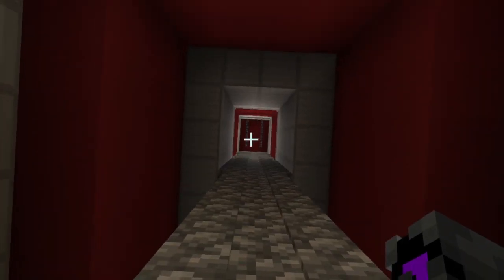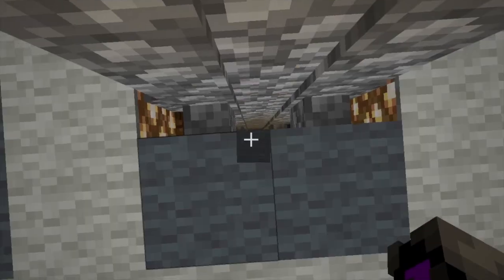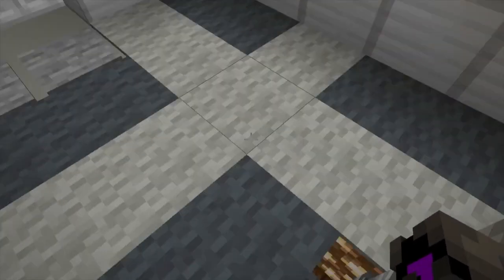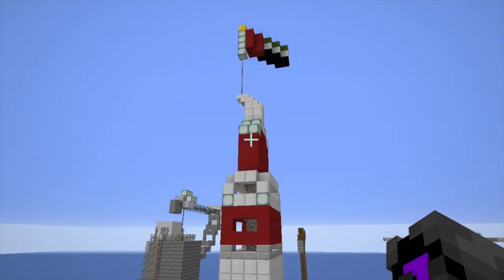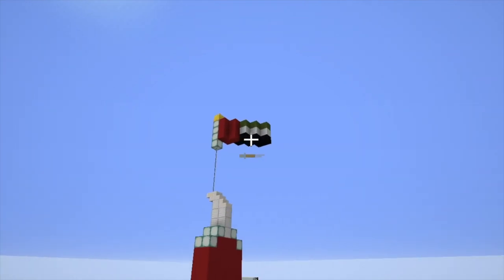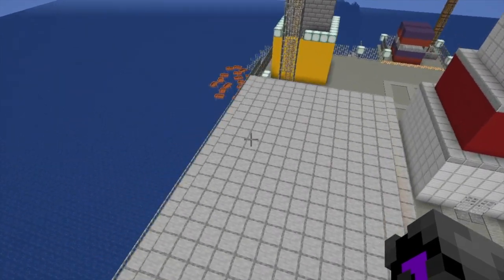Here's the derrick, and the drill pipe goes all the way down to the sea floor. Let's get out of the derrick — and over there is the beautiful UAE flag.